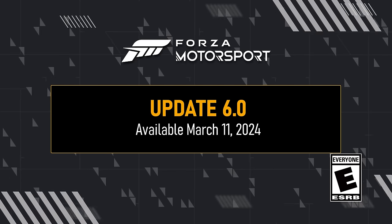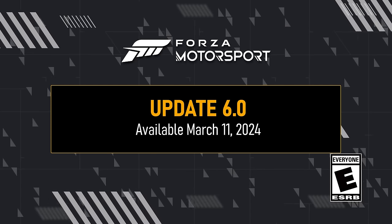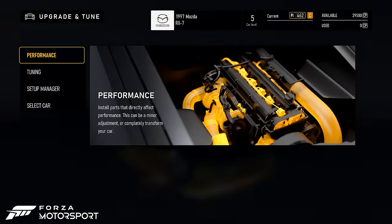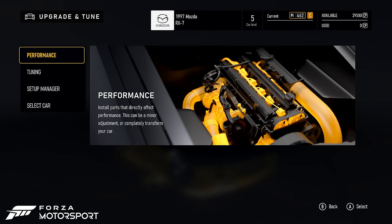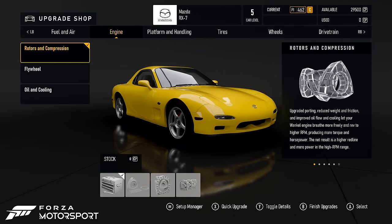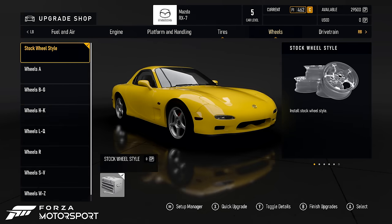Hey everyone, today we're excited to walk you through the latest update for Forza Motorsport. With changes coming to car progression in Update 6, you'll have the freedom to equip the parts you want to install in your car regardless of car level. The first change is to remove the level restriction on performance parts, making all available to players at car level 1.